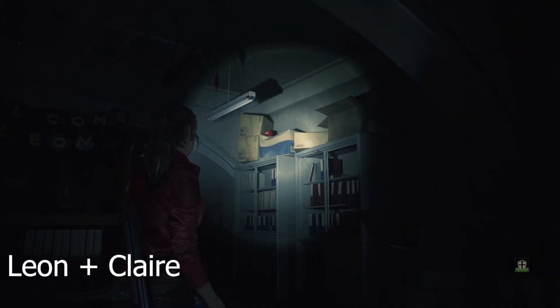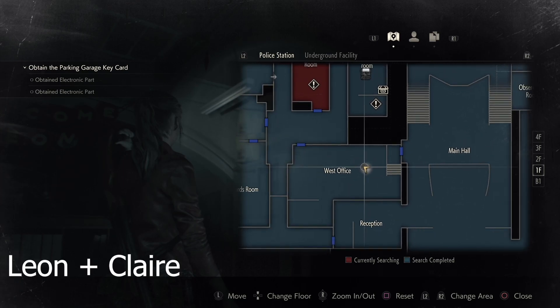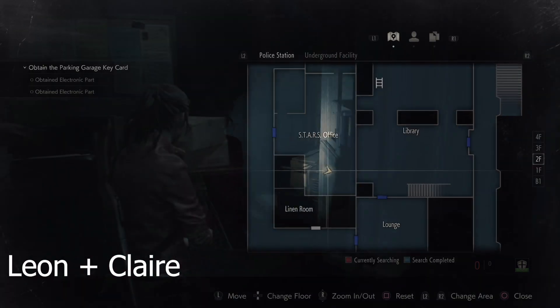The first one we can find is available for both Leon and Claire. This is in the west office, above a bookshelf when you first walk in, just to the right of Leon's desk. Go ahead and shoot that, and that is your first one. You can also destroy these with a knife if you like.